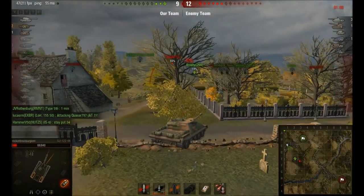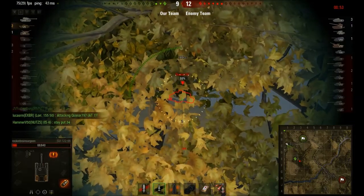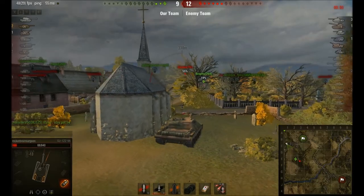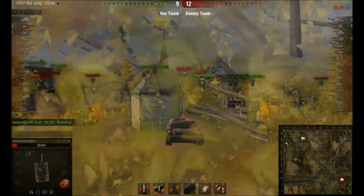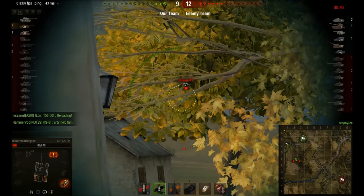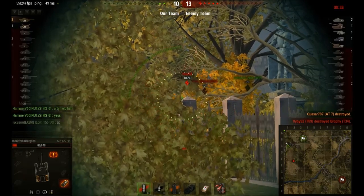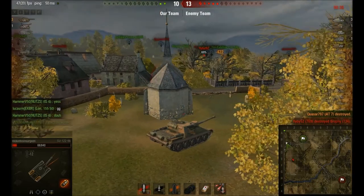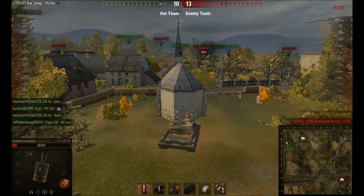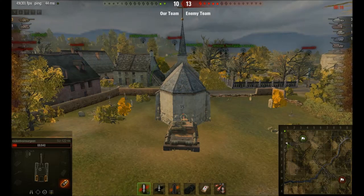We have one minute left and they're finally starting to push. It's going to come down to whether or not I can survive, so I pull back by this building. Cuddling anything is going to be good as long as it cuts off some angles — partially from artillery, partially from anyone left on that hill. This last shot is just to get some damage in. My best strategy with 30 seconds left is not dying, because they can't cap even with three inside the cap zone. I end the game with a pile of XP and credits even though it's a loss. In your games, I hope the enemy has to work like hell to dig you out of your hole. Happy hunting.